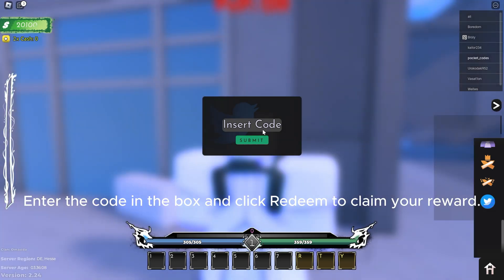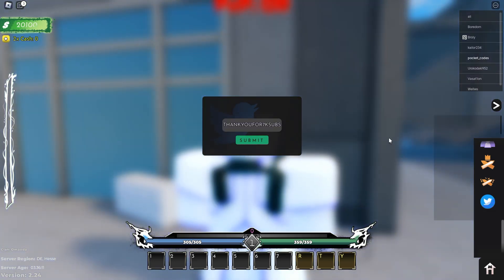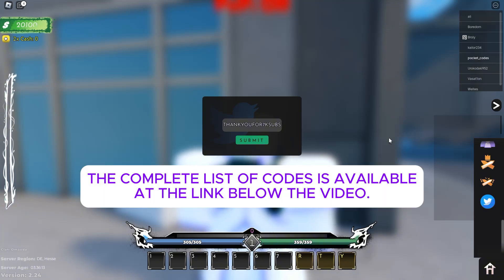Enter the code in the box and click redeem to claim your reward. The complete list of codes is available at the link below the video.